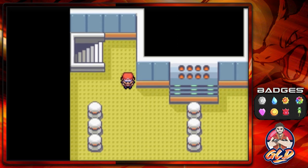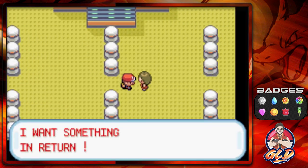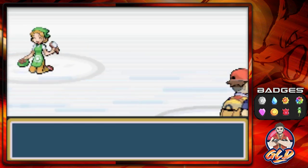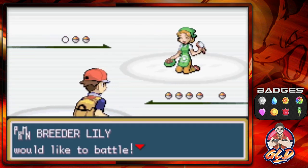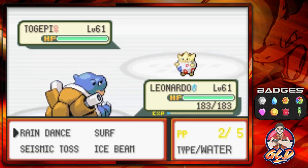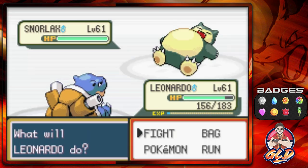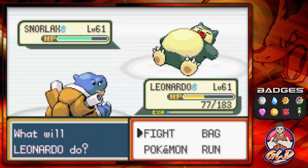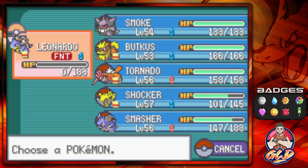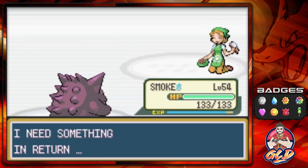One more floor left — taking on a Breeder. Wow, a Togepi! Rain Dance — and there we go. Let's go with Smokescreen, Psychic attack, and just like that we win. That's not fair — oh my god!